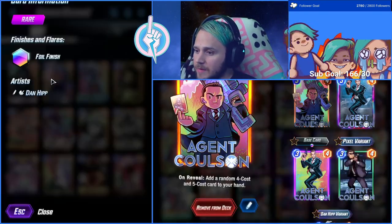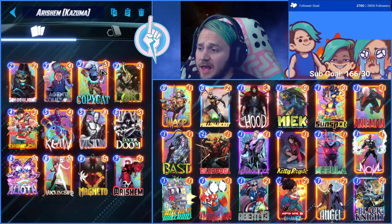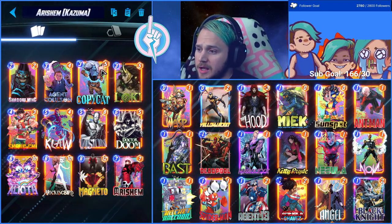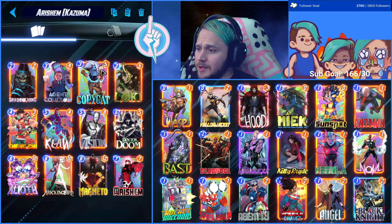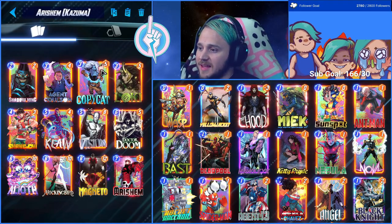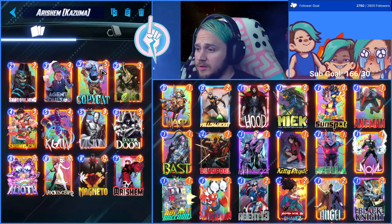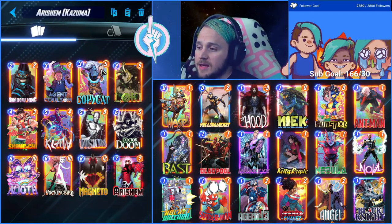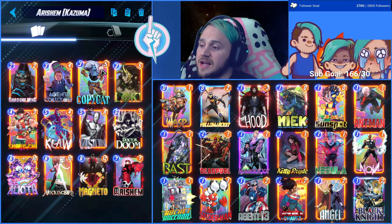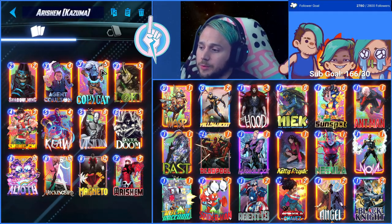Agent Colson still has value even though he's no longer used in the Loki package the same way. We're no longer playing Colson to get cards to transform our hand into our opponent's opening hand — we're now using Agent Colson to get the option for the four and five cost card that he gives us. Copycat is still insane value — one of the best three-cost cards we've seen in a while. I'd put her up there with Nocturne. Both Nocturne and Copycat have taken away Red Guardian's place as best three-cost card.